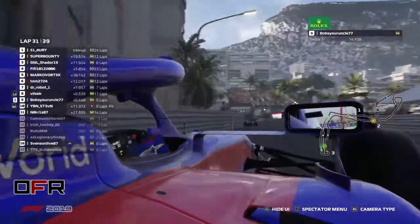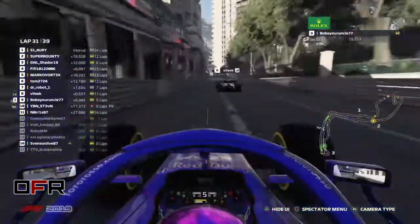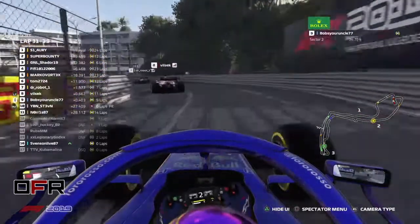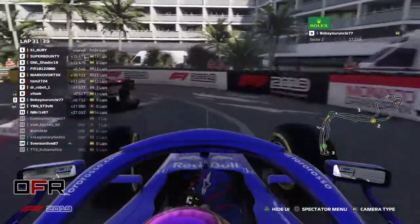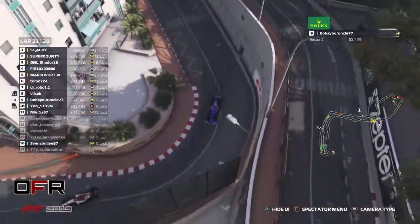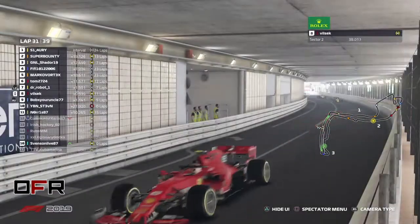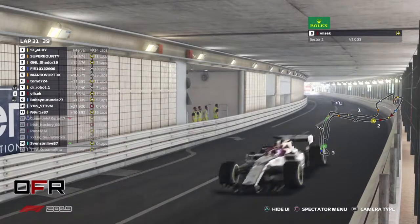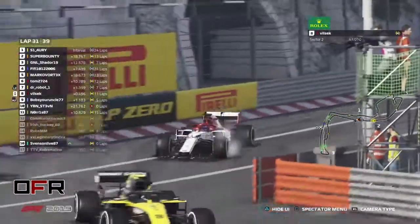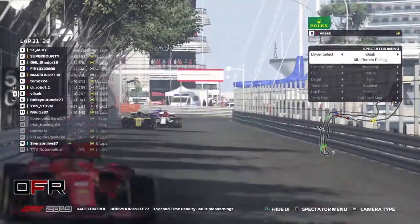I've counted all the penalties. If we look between Super Bounty and Simon — currently Simon has five seconds more of a penalty than Super Bounty. Super Bounty is now only 13 seconds off virtually — so it makes it a lot closer than we first thought. It would be really close. We've still got eight seconds to lose in time.